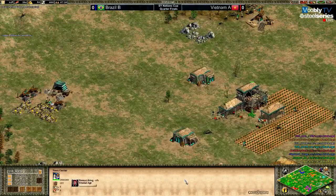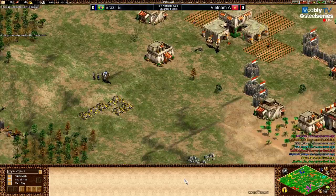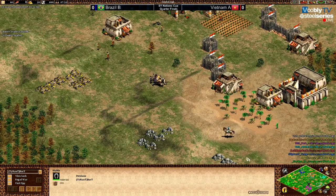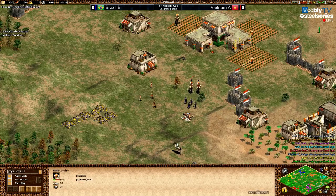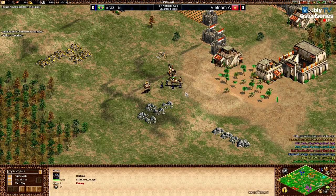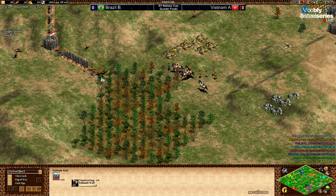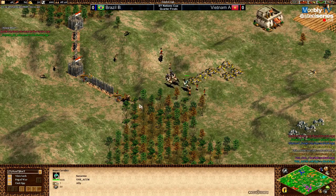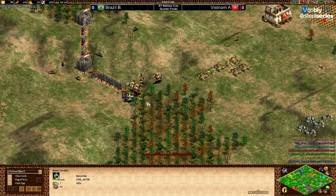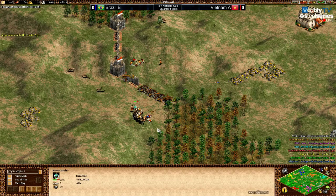ACCM already has four farms at 27 population — crazy resources but clicked up about a minute late. Bacti goes with scouts and villagers to fight PH, who already lost his scout. PH uses a choke point to fight one-on-one, forcing Bacti to delete units. Smart play by PH — he'll lose but he did damage and delayed Bacti, buying time.